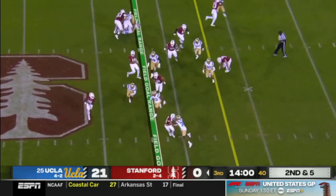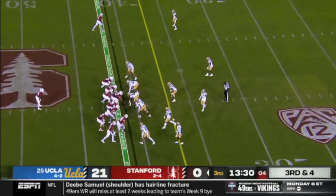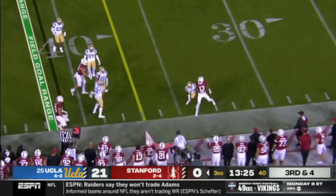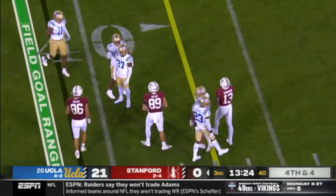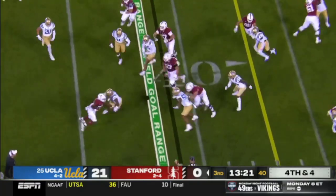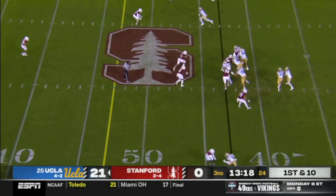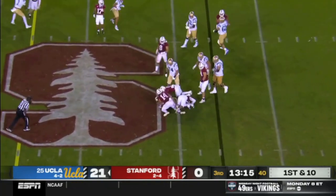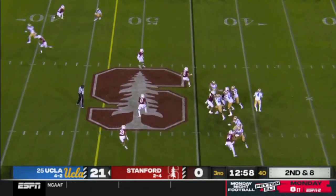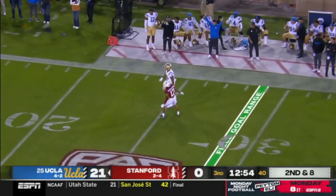Second down — handoff right side run for the freshman Cedric Irvin, who just could not get to the corner. On third down, play fake, Daniels rolling right throws and it's knocked down, incomplete. Nowhere to go — give the Bruins defense credit. Another drive stalls for Stanford. Carson Steele with the first down carry — big yards. It starts with the run game. Pass play here — Garbers is going to throw it deep, took a big hit and it's incomplete.